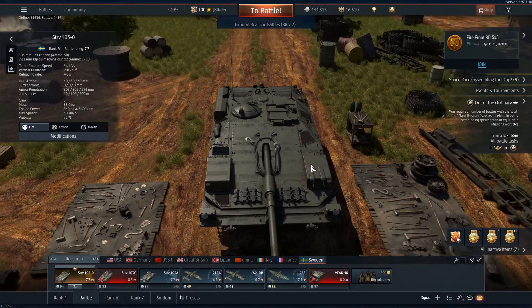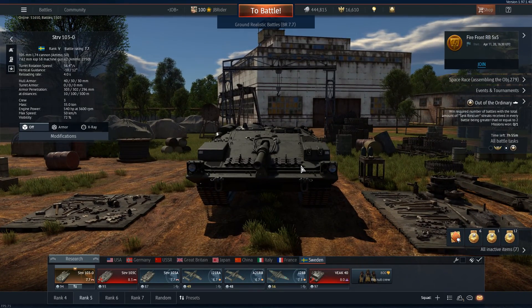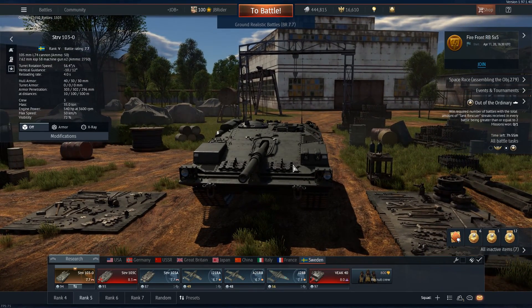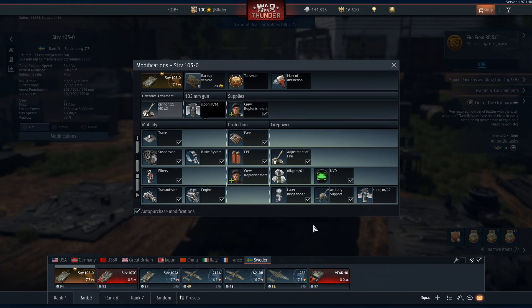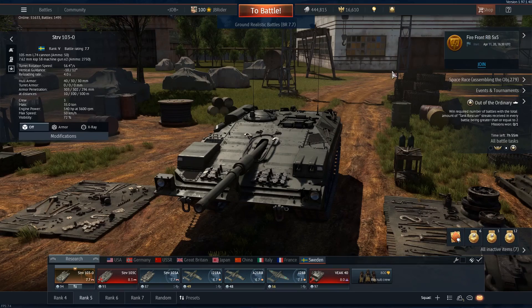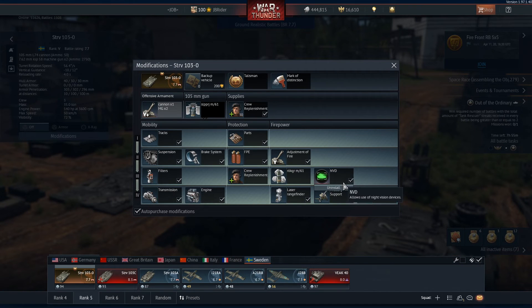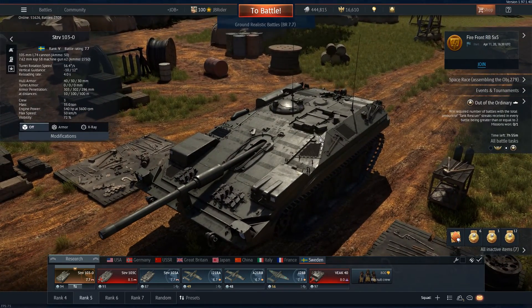It also gets two 7.62mm machine guns, which are kind of useless honestly — they use hull-aiming too, and while they're good for knocking down fences and spotting enemies, they won't help against aircraft. Other pros: you research the next vehicle super quickly, you earn extra Silver Lions, the repair cost is very low, and it does have access to night vision — though it's the basic version which doesn't help much at night.